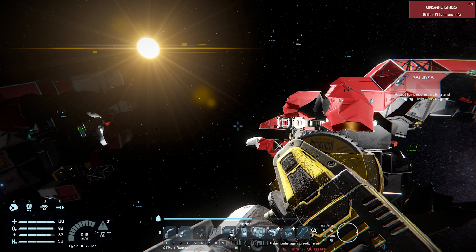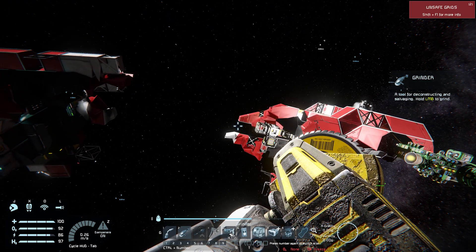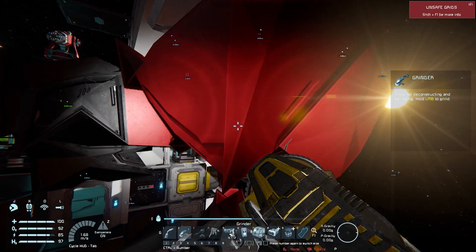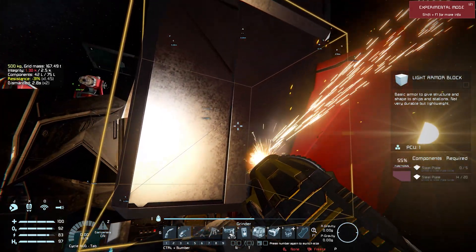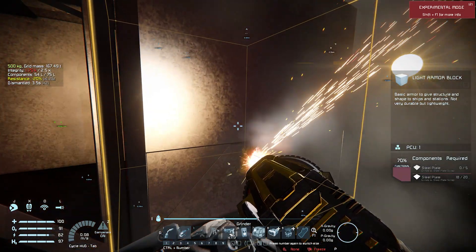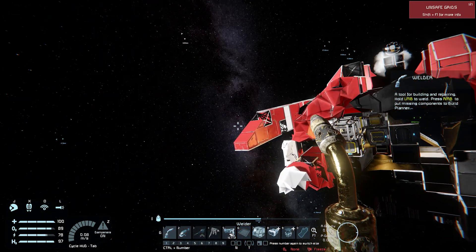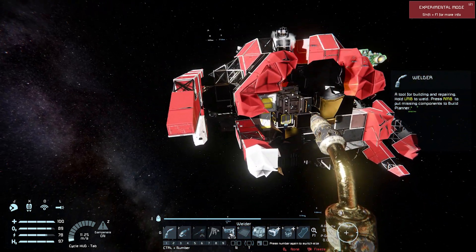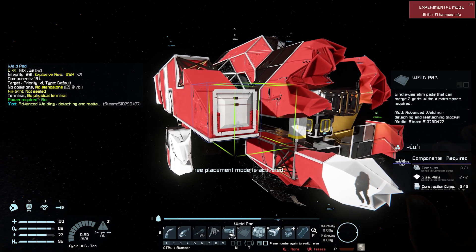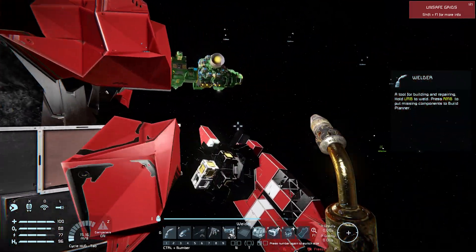I wonder if I could weld these two chunks together, then maybe I could take it all back as one — that would be a lot more convenient. Let's see about that. Let's get this cleaned up and slap some weld pads on here. Where are we gonna put a weld pad on this to hook these together? I'm just going to have to clean up a little bit more of the wreck but it should go together there nicely.